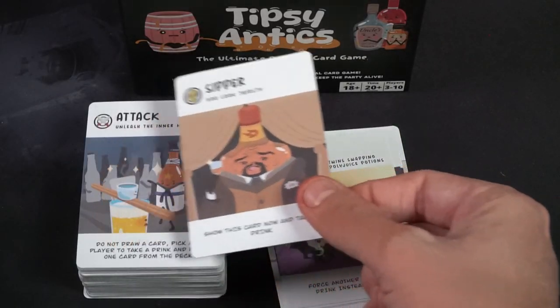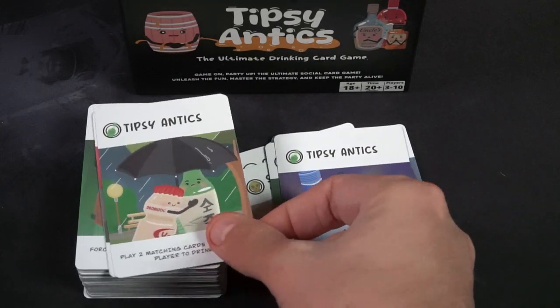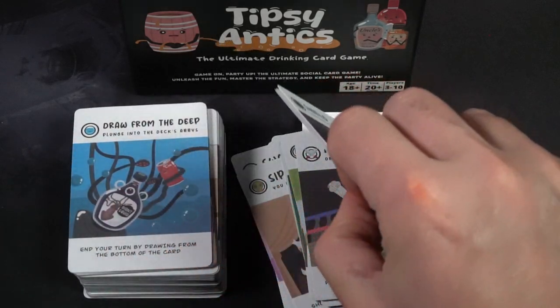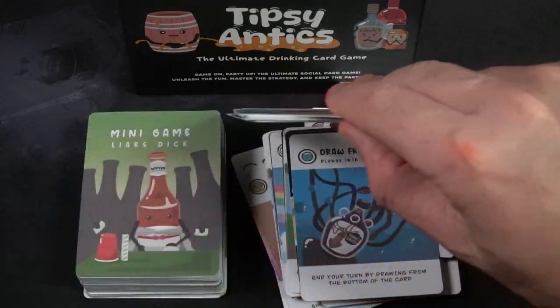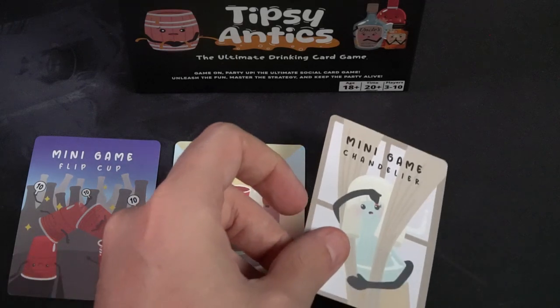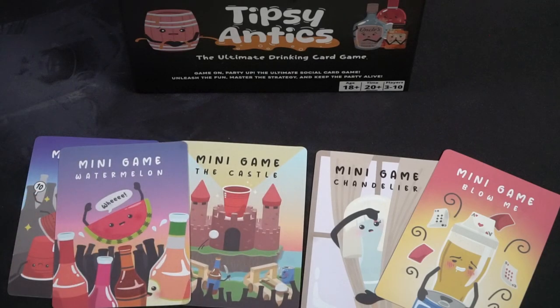The cards have a nice waterproof quality, so you won't worry about them getting damp — perfect for drinking games. The art is fun and cute: little cups fighting, working together, or just drinking. The graphic design is basic — you get the card name, the art, and what the card does. I love the idea of adding additional players mid-game and making house rules to diversify the party into unique player groups with unique mini-games that all come back together.